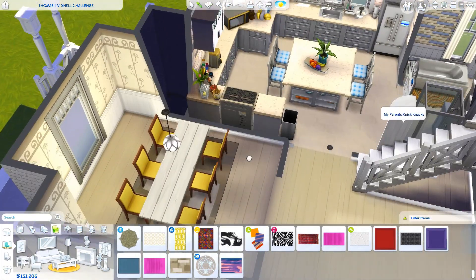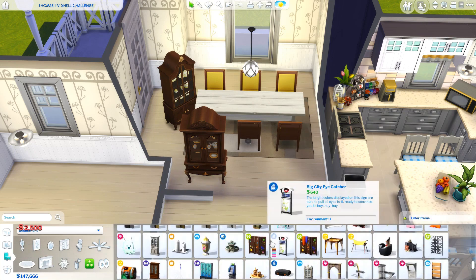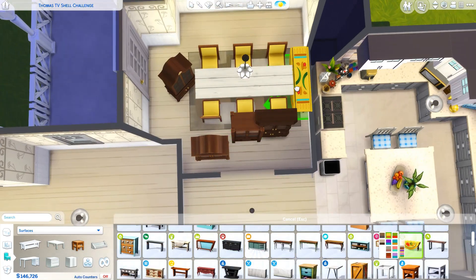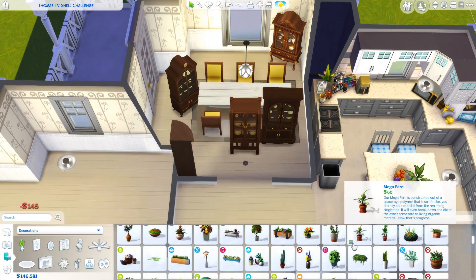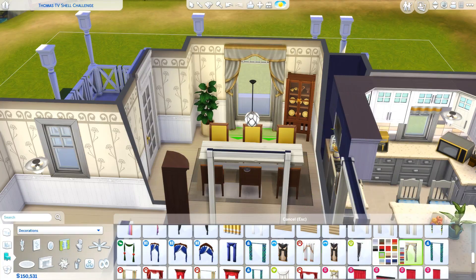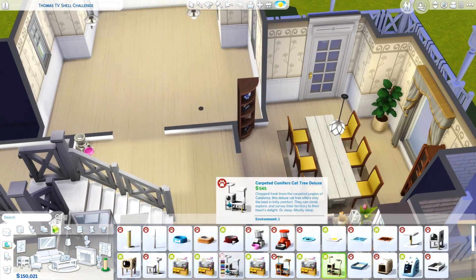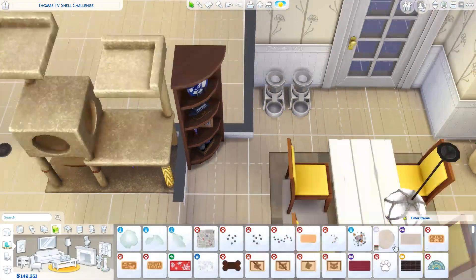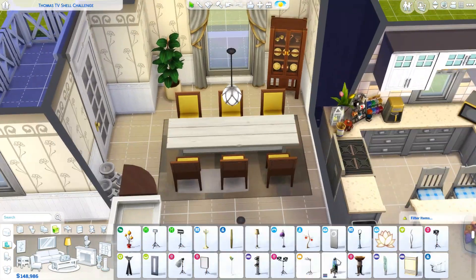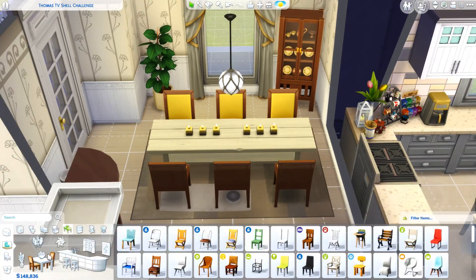I almost made this a blue suburban build, and I caught myself right before I started on the interior. I decided — you know what, I don't normally use yellow, so let's just use yellow. I normally build way too much with blue, so I decided I'm not going to use blue for the interior or the exterior. I did use a little bit of blue on the inside as an accent color to the yellow, but most of the interior is creamy colors, creams, whites, and then lots of yellow everywhere. It's a very bright, happy kind of build.